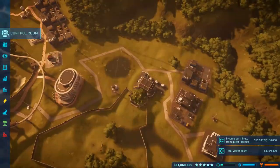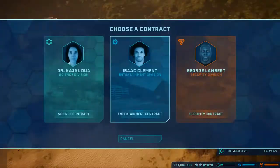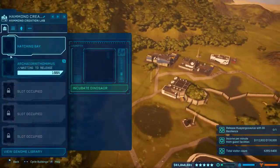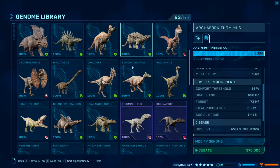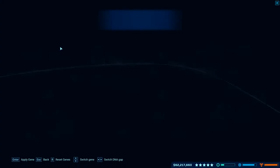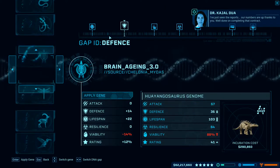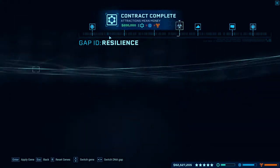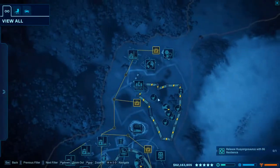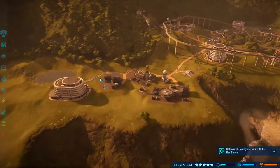I can request a new contract now, surely - yes. Science. Hangasaurus with a resilience trait of at least 86 - that's fine. I'll release a Hangasaurus in here. Resilience of 86... so 78. Not bad - viability's dropped massively, so reset. It may fail, but who cares? We got both of them - lovely. Both of those contracts came through at the same time - nice one.